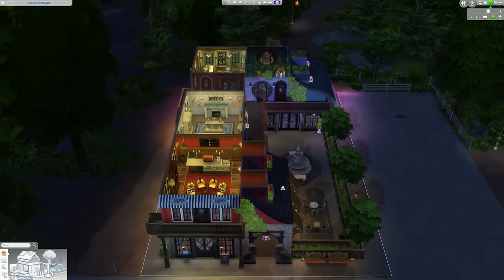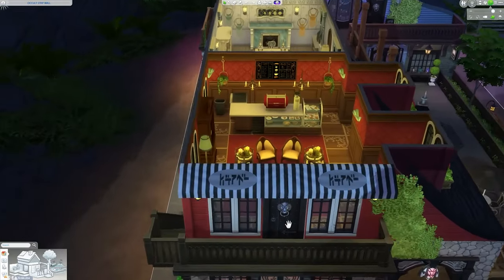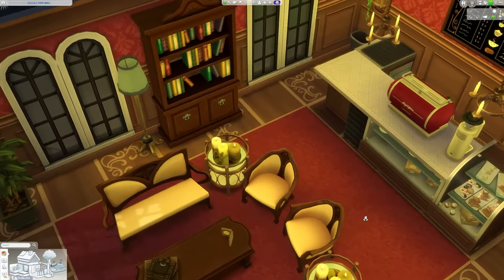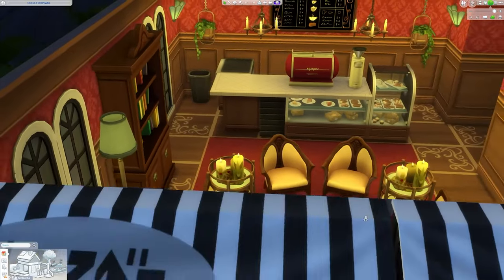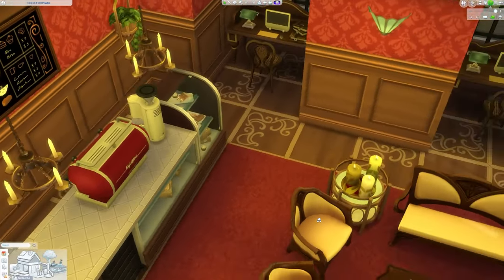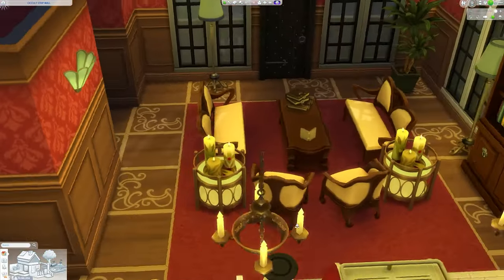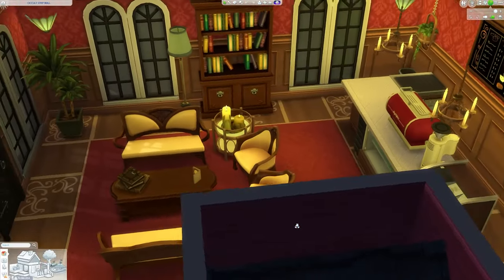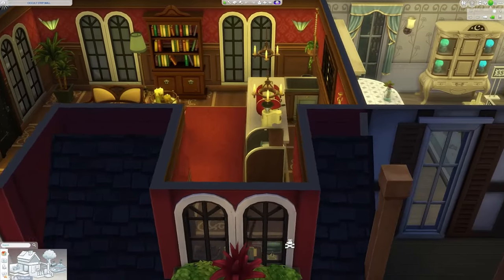Moving on up to the second floor, we still have some very interesting spaces left. Starting us off is in fact the cafe that I mentioned earlier. The reason why I included this cafe was I truly wanted a space that was more communal, that wasn't necessarily a retail space. So this area does serve as a pseudo coffee shop — you can grab a cappuccino, you can grab some dessert, you can hang out in the nice comfy sitting area, maybe even grab a book from that one lonely bookshelf. Or if you want to write or program, you can do so on computers in the dormers themselves. Hopefully it's a nice little break from the other stores and offers something else for your spellcaster sims.